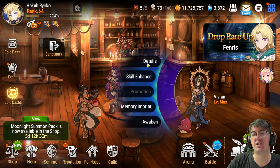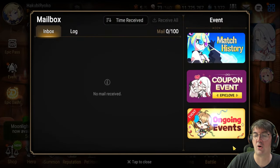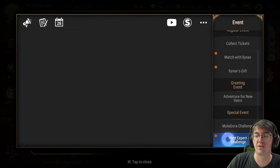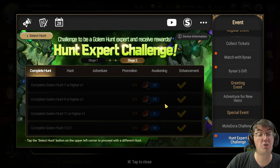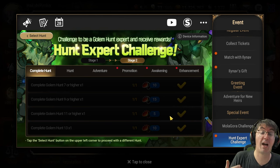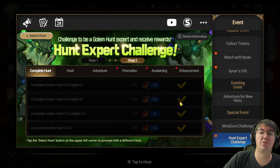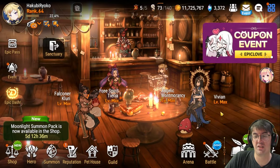Next up is our AoE damage dealer: Vivian. You can obtain Vivian by going to your mailbox, then Ongoing Events, scrolling down to the Hunt Expert Challenge, choosing the Banshee challenge, and simply completing the quest. You'll get a copy of Vivian along with six Daydream Jokers — it's just that simple. Having a team that can clear Episode 1 on auto should be enough to clear the lower stages of Banshee, making it trivially easy to unlock Vivian.